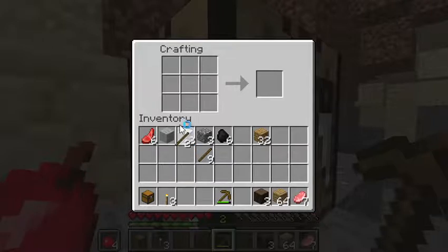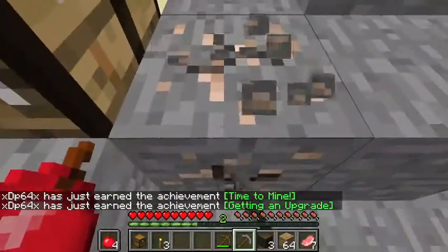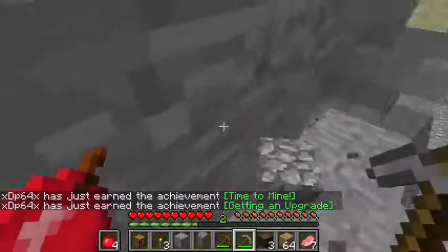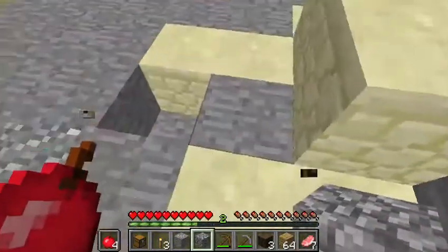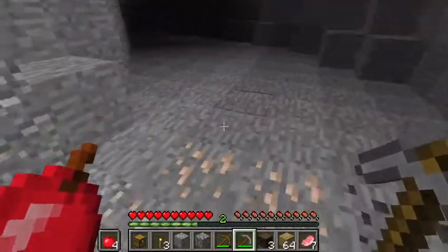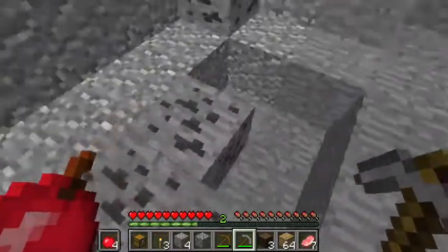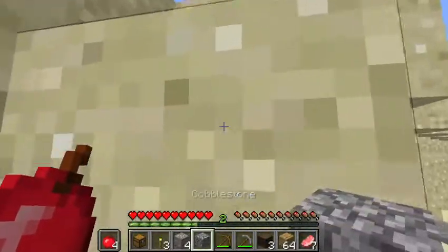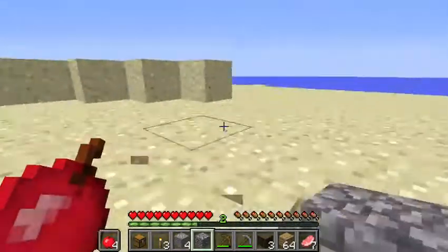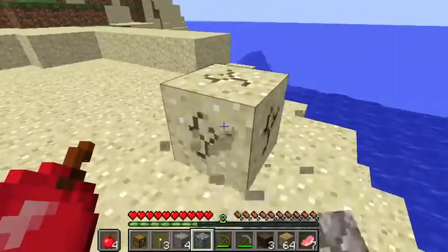Oh look, I got two achievements — I got iron! I achieve success — better than everyone else, yeah not really. I like to think so. I'm gonna grab this iron out here and go. A bit of iron will get me somewhere — it'll get me a new pickaxe at least. Maybe I should bring some sand.